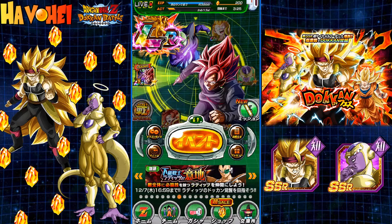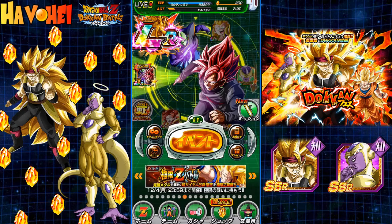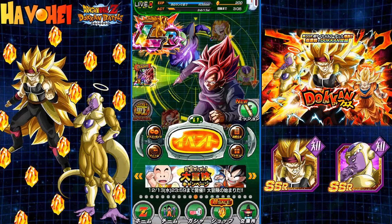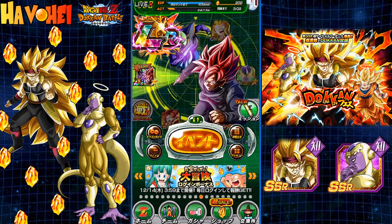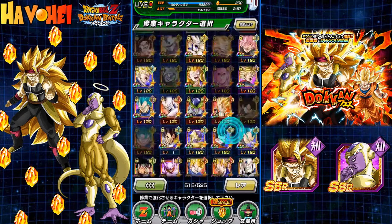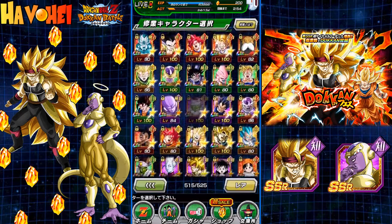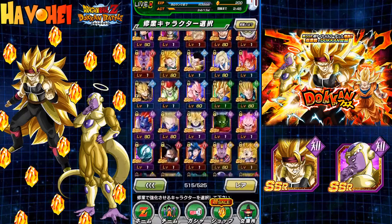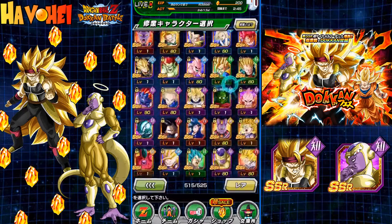Hey everyone, it is Havohai here bringing you another video on Dragon Ball Z Dokkan Battle. We are on JP and if you guys watched my previous video, I summoned on kind of a practice run. Ended up getting Super Saiyan 3 Bardock, but the question is will I actually get him in my main account, my real account here. I did pull Angel Golden Frieza on a single, so I've used 20 stones so far on this banner.